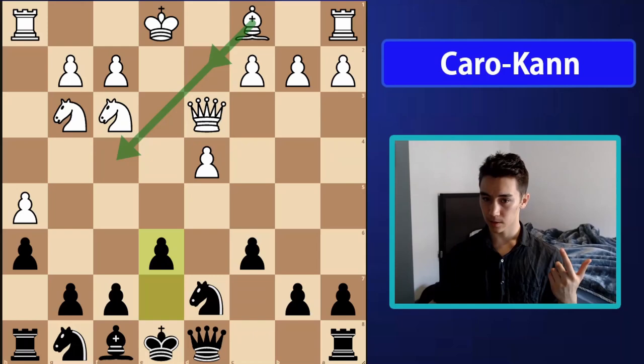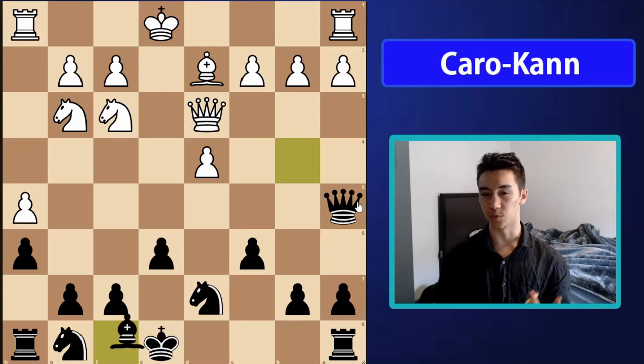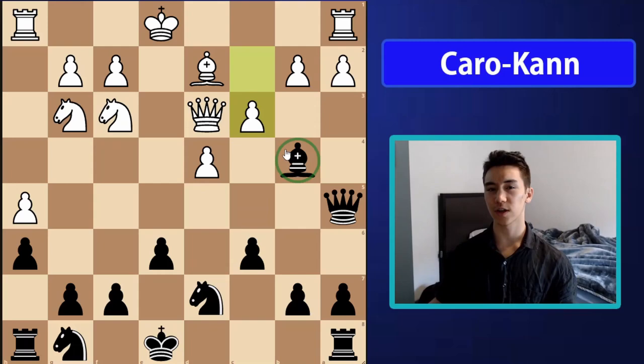The problem with bishop f4 is it doesn't control the diagonal, which means we can play the clever check queen a5. After bishop d2, we can play the interesting move bishop b4, and here white can choose a few different things, but the main line is c3, kicking the bishop away — which was actually our whole idea.